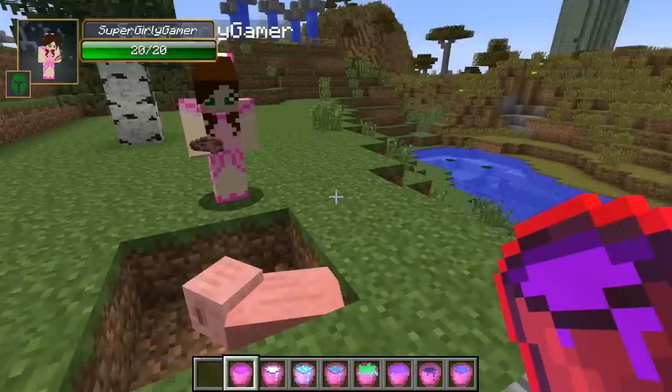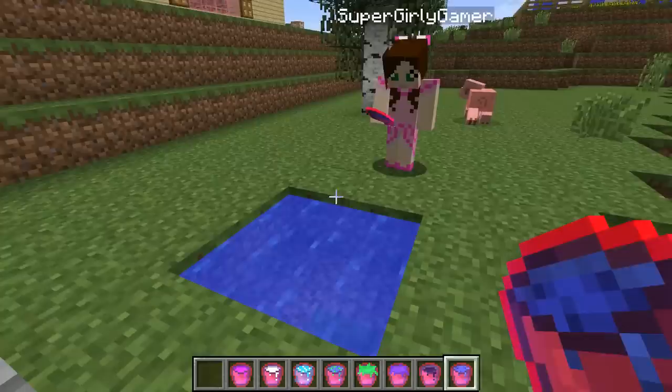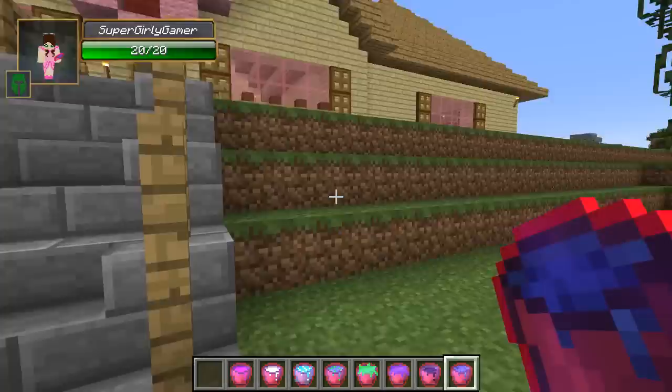Jen, what you didn't know is you could actually turn it into a pool — it could be safe. Not for pigs. Was that not what I was supposed to do? Alright, check this out. Let's spawn in a tsunami. Oh no. Look, it's a — you're gonna be okay, Mr. Pig. That is the mini tsunami right there. Wait, is this the tsunami? Yeah, you could actually turn it into a pool. I was expecting more. Wait, this is the most dangerous mod you've ever seen, Jen.